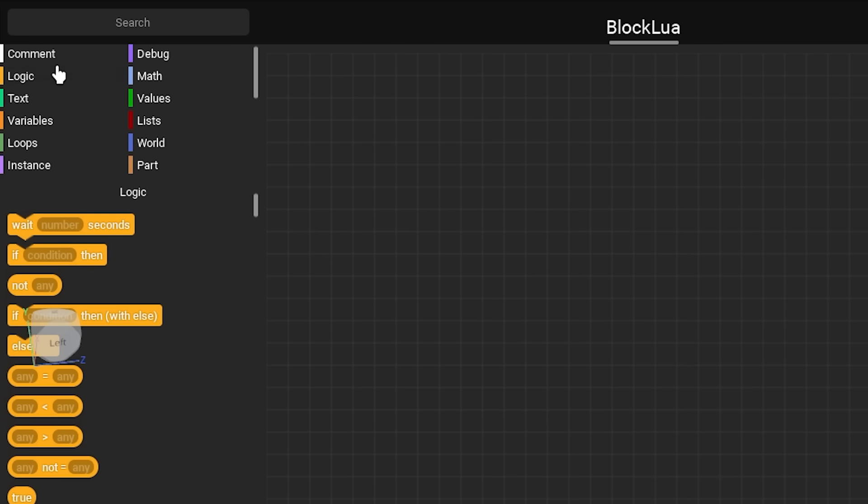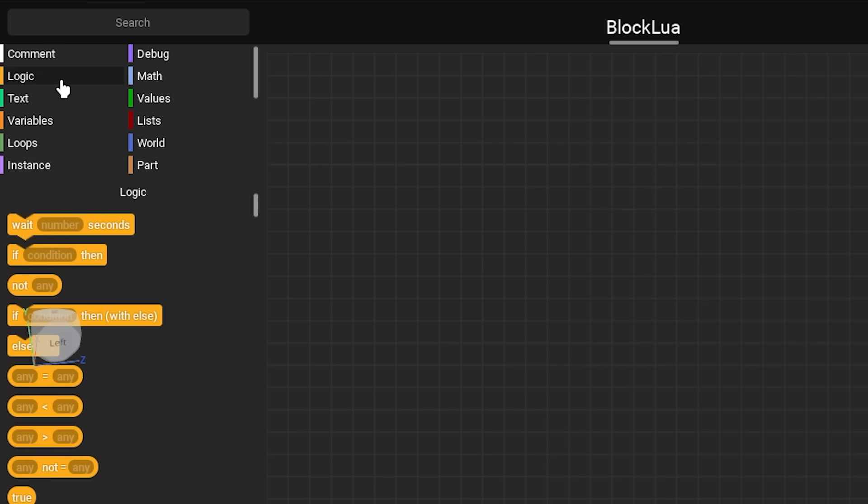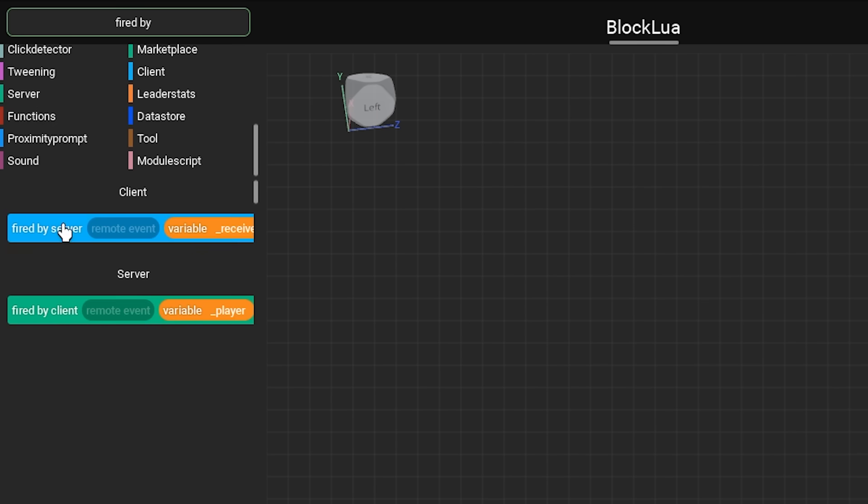Unlike in Scratch, unfortunately, this doesn't have a 'when flag clicked' kind of situation. It's just you coding normally, like you would in Lua. But anyway, this is the block I need - 'fired by a server' - and then I've got to put the remote event here.